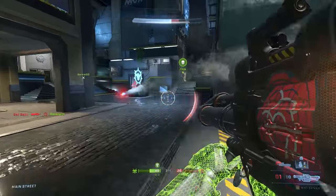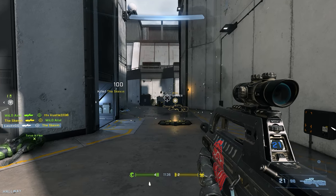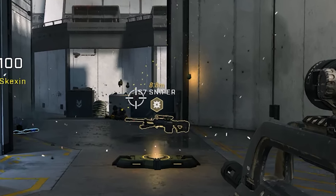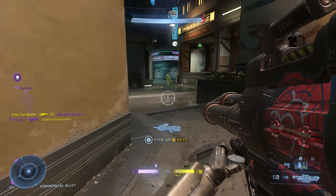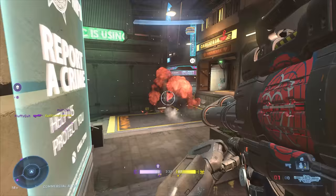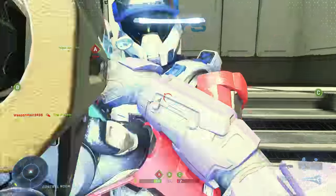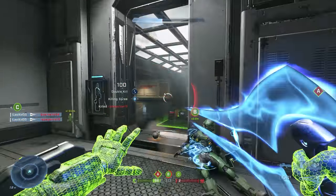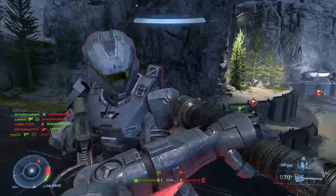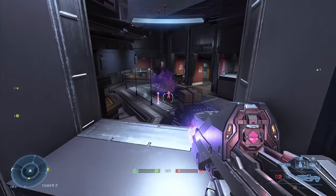Control the power weapons. The power weapons tend to have global announcer callouts and spawn on the weapon pads — they're usually highlighted in yellow and pretty obvious on the 4v4 maps. These are weapons you want to consistently contest and control. A rocket launcher or energy sword, when used well, are massive advantages for your team. Typically, a Halo game's outcome is most heavily influenced by power weapon control and map control.